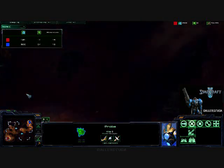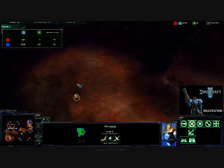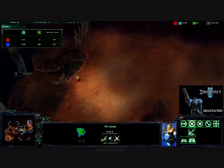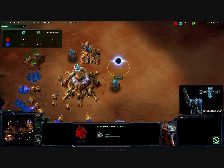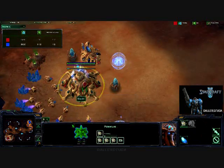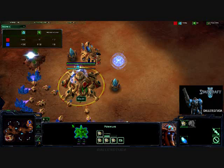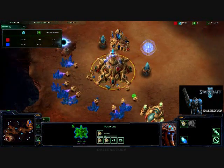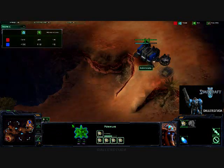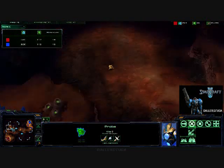He's going to look at the high rocks? What is he doing? Meanwhile, he's getting a gateway and a cybernetics core, warping in several probes, and putting that on as fast as he can, keeping that boost going.